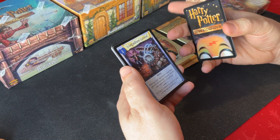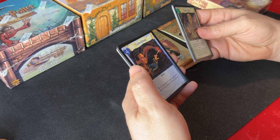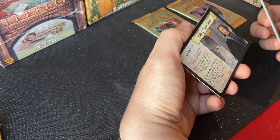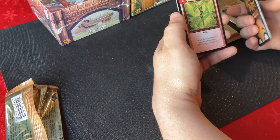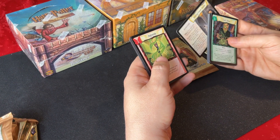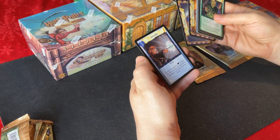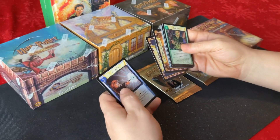Wingardium Leviosa. Vermilius — do three damage to your opponent or to a creature of your choice. We have an uncommon here, Hiding from Snape. I like how they show the invisibility cloak — it's a nice little representation in the drawing. Another uncommon, Apparate — discard the adventure your opponent has in play. Here's our lesson: care of magical creatures and charms. And our rare is Incendio — count the number of charms lessons you have in play and do that much damage to a creature of your choice.